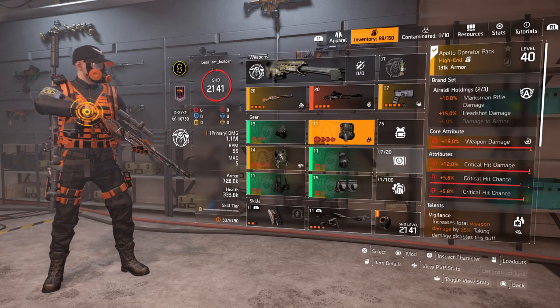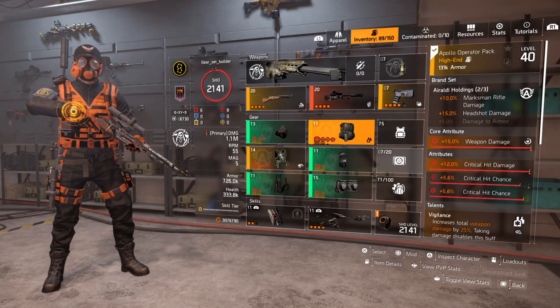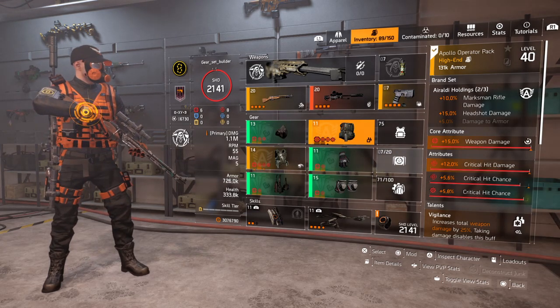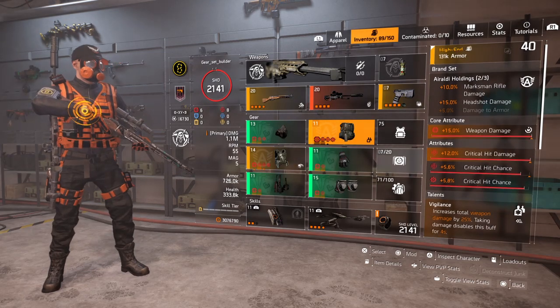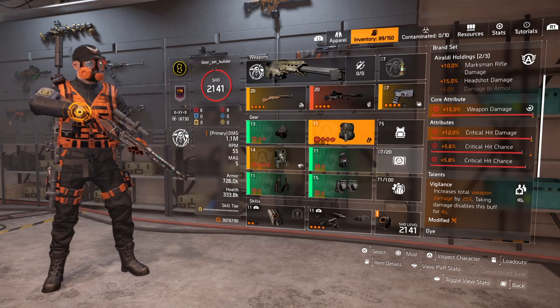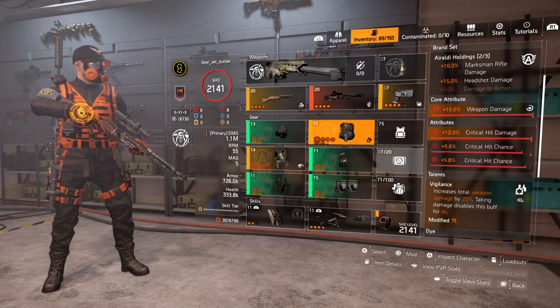For the backpack, it's the second piece of Auralde — core attribute 15% weapon damage, 12% crit hit damage, 5.6% crit hit chance, 5.8% crit hit chance. And for the talent, Vigilance — increases total weapon damage by 25%; taking damage disables this buff for four seconds.